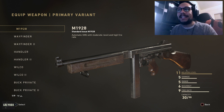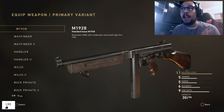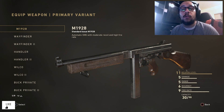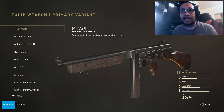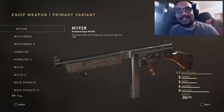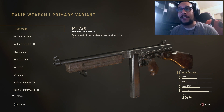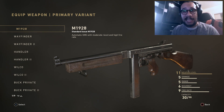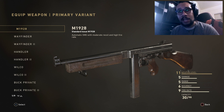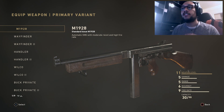I thought it'd be cool if we start things off with the M1928, taking a look at all of the heroic variants offered. You guys can see I actually have every single variant of the M1928 - some I got through supply drops, some through daily orders, and some through contracts. Let's start this series off with the M1928, otherwise known as the Tommy Gun, here in Call of Duty World War 2.